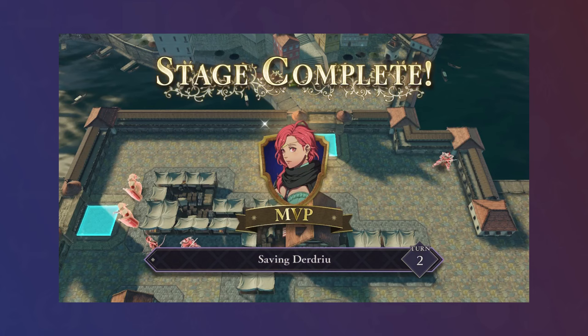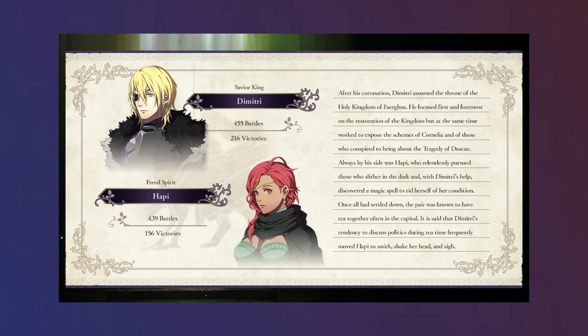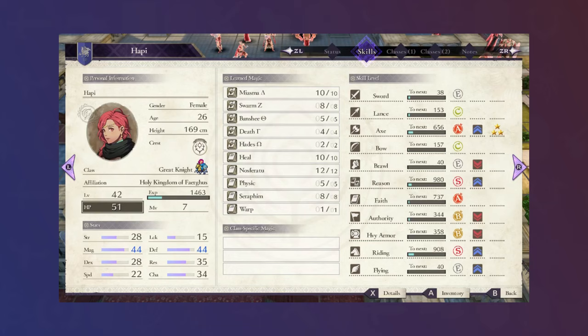Unfortunately, Hapi's contributions were limited for the final sequence of maps, but in the end she got enough levels to reach the magic threshold to get an 11-range Warp, which was necessary for an entertaining one-turn clear of Asdramoon's endgame. Sure, I could have just reset for premium magic herbs instead of Ambrosia to get the same result, but in putting together this build, I also got a strong contributor to many clears that combined minimizing turn counts with my completionist goals, so I'm satisfied nonetheless.